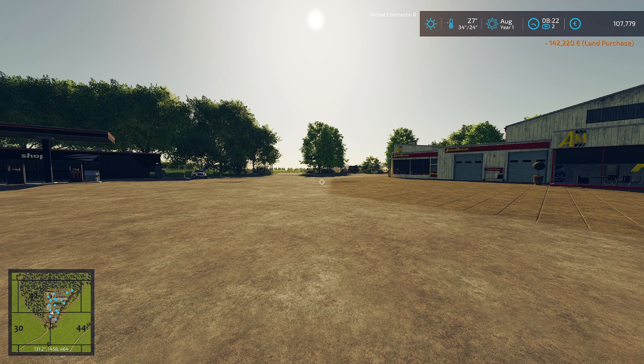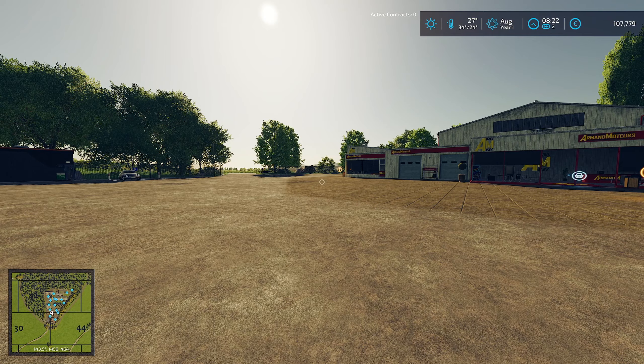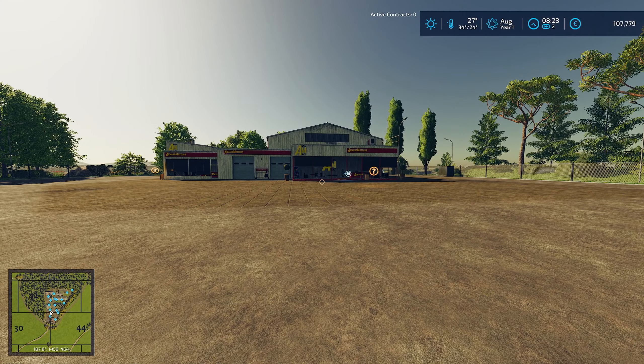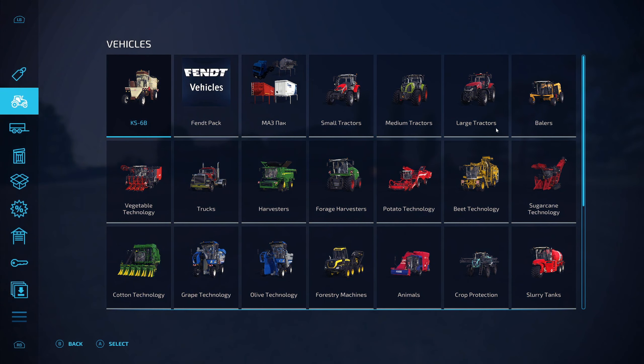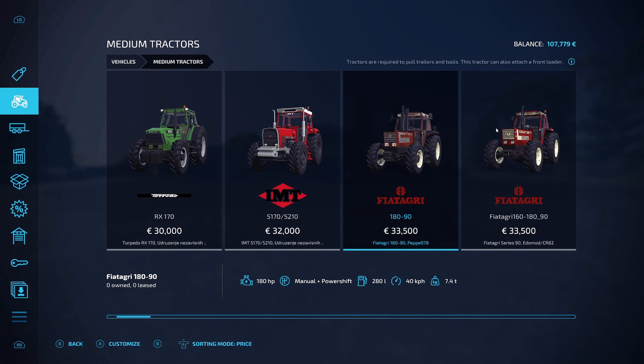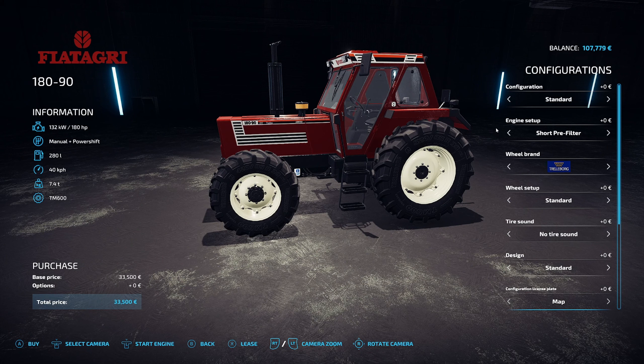We're left with £107,779. We've got to get a tractor, windrower, mowers, baler, bale wrapper, some way of picking the bales up, and a trailer to load them onto. The tractor is going to be the Fiat Agri — it's 180 horsepower, 33 and a half grand, and we can have a front link and front loader. I think that's pretty much a no-brainer.